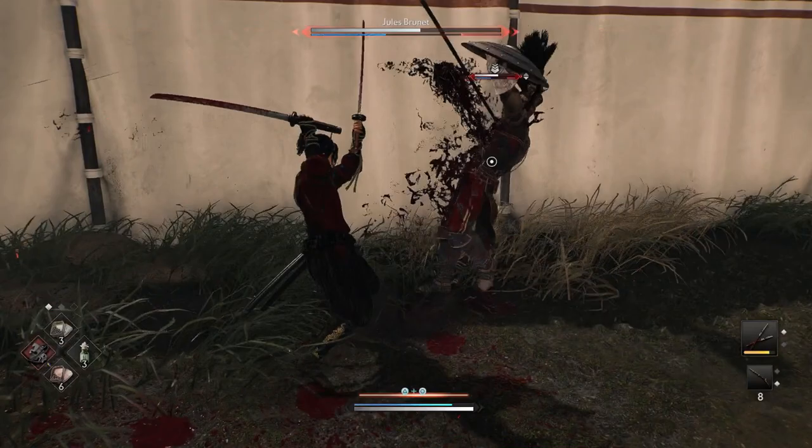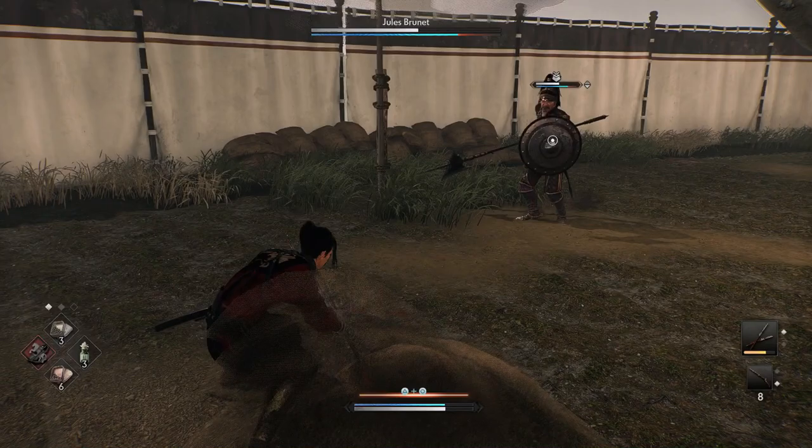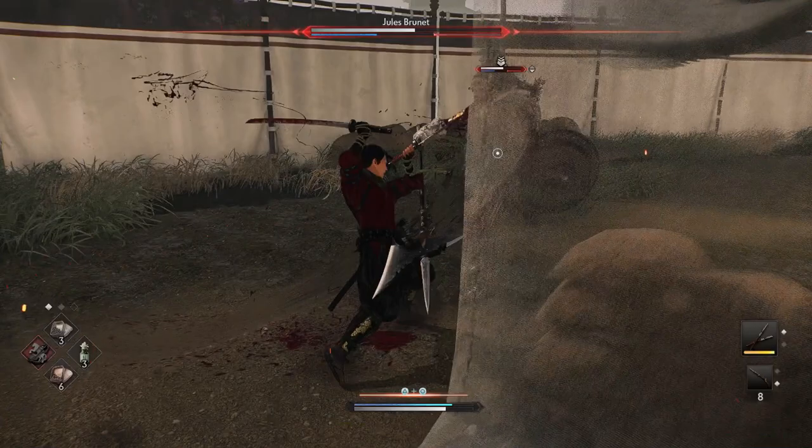We're going to Spear Form here. In the Spear Form he still has a rush attack, and I'm baiting a few attacks here. That's a one-hit swing, so you can parry that. Missed the parry on the rush attack there.